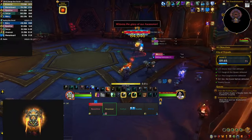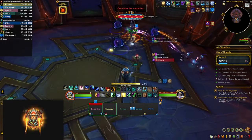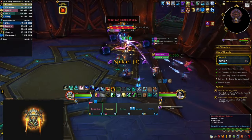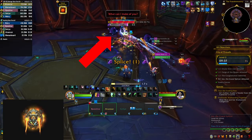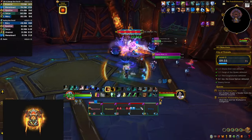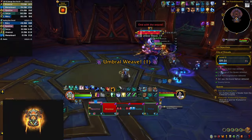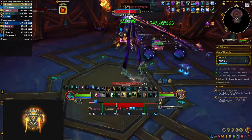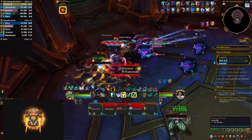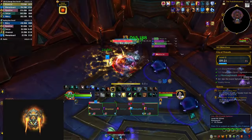The last boss is Iso the Grand Splicer. At the start she summons three orbs that chase people around the room. Throughout the fight she keeps casting Splice, which deals AoE damage to everyone — just heal through that, and watch for the orbs moving, indicated by swirly markers on the ground. When she casts Umbra Wave it's the same webs that root you in place, so stack near the boss and cleave them down quickly before the orbs start moving and hit you.